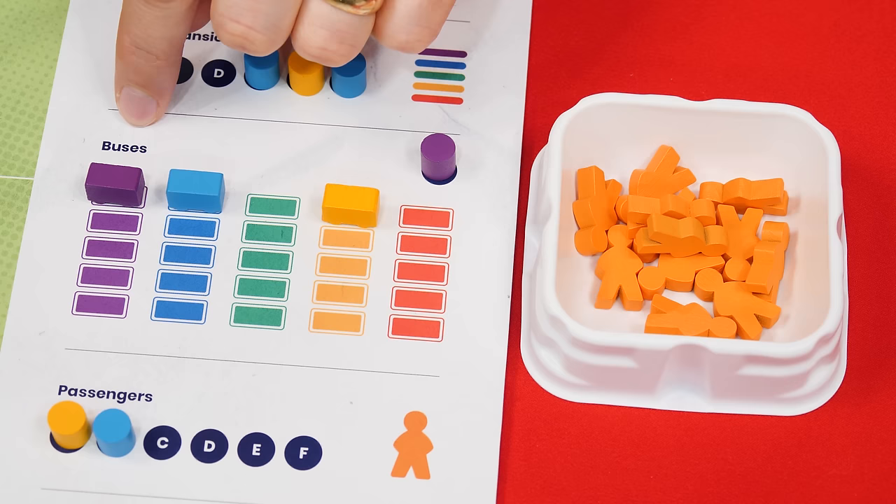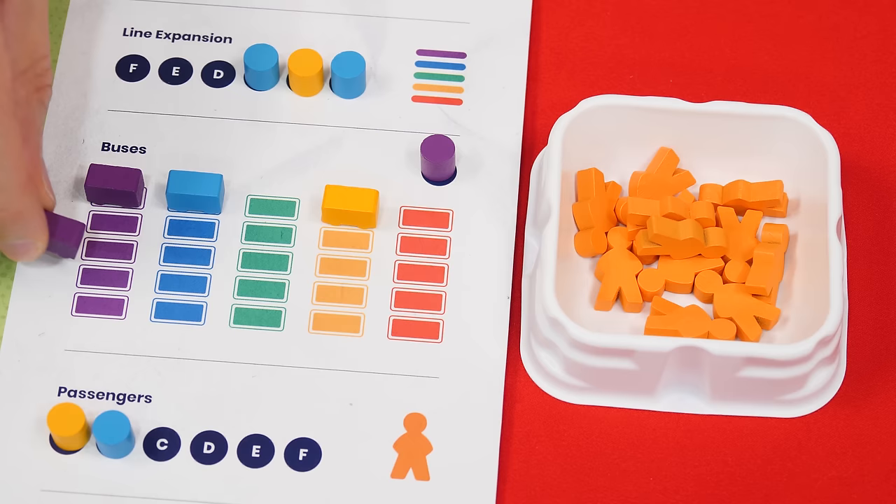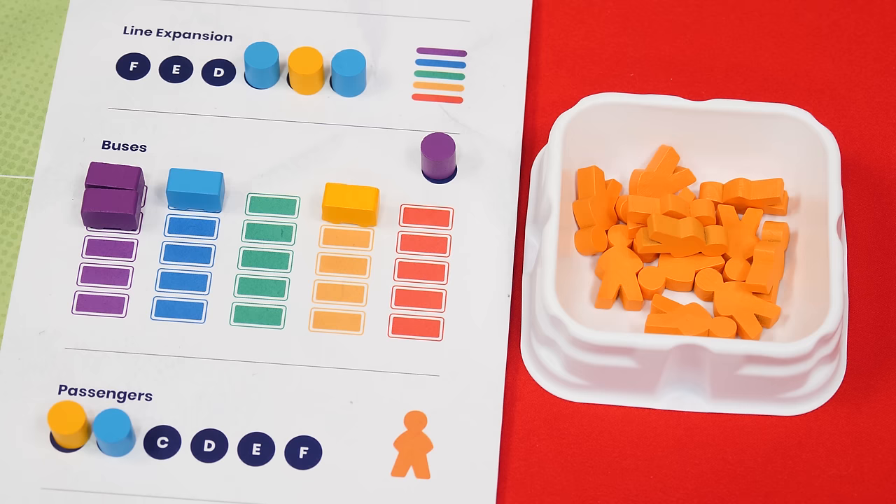Next up is the buses action. The player who chose this adds one of their bus tokens underneath their current buses on the track. If this creates a new maximum number of buses value — which goes into effect right away for all future actions — that new value applies immediately, such as for the passengers action.